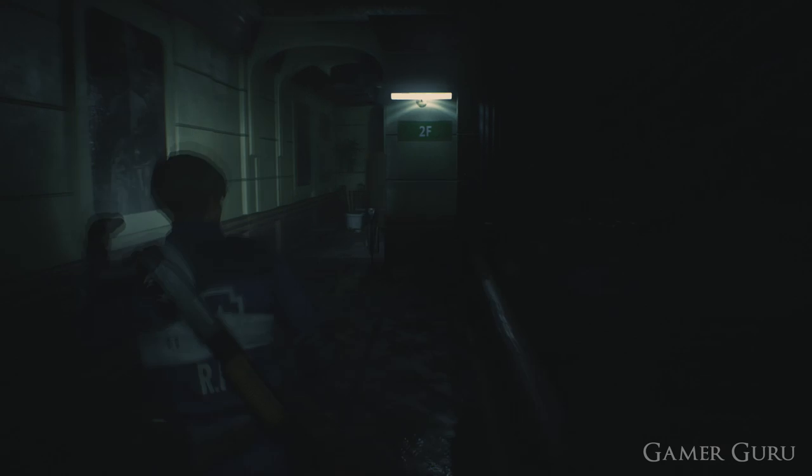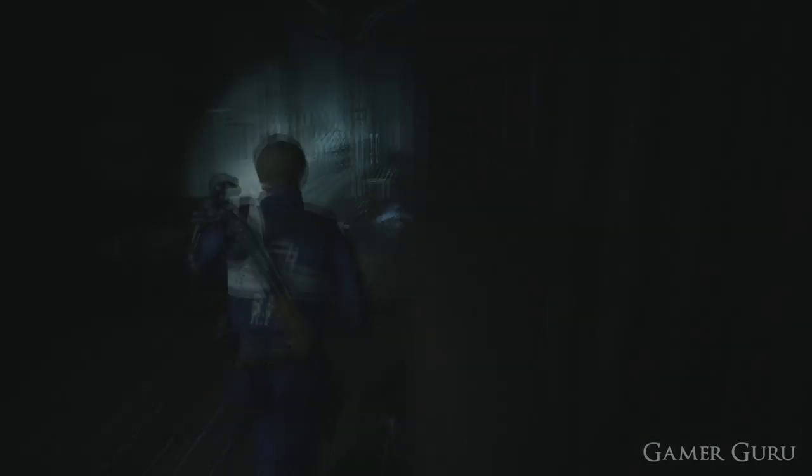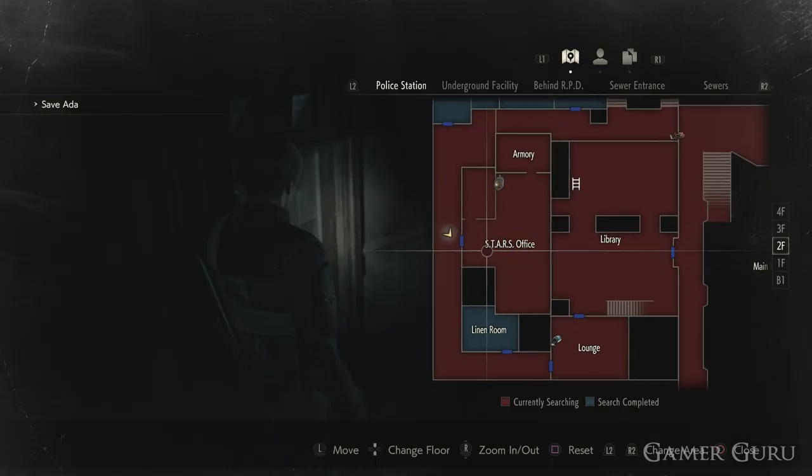The one we're going to take notice of is the one of the STARS office. To get to the STARS office, we need to go to the second floor by going up the stairs, then go through the steam room. Here on the second floor of the west wing of the building we can find the STARS office.